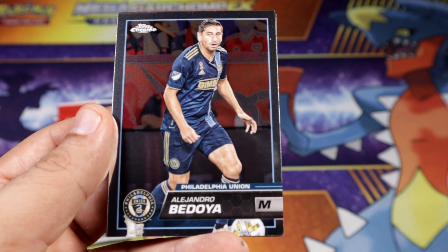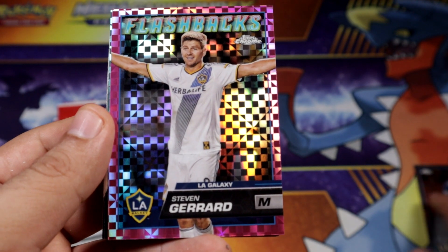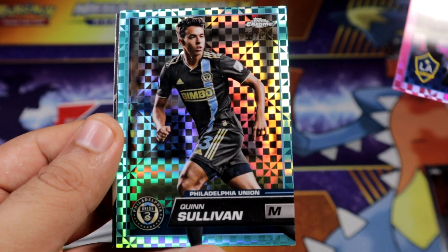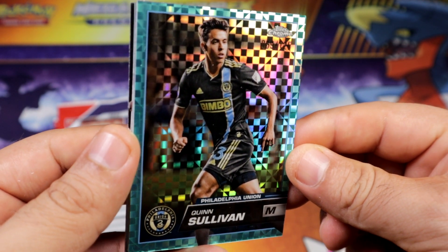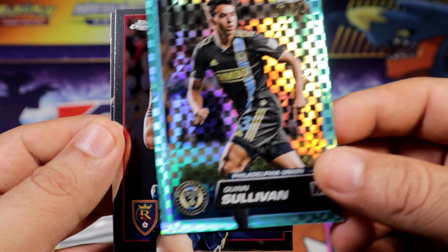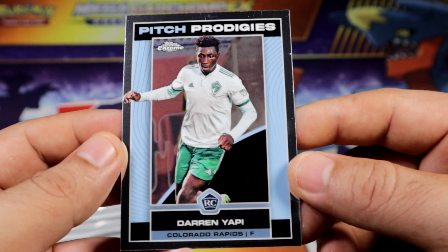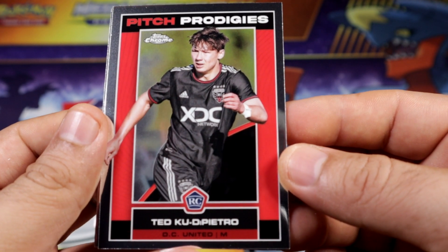We're gonna start with the hobby box. There's our first pink Steven Gerard flashback for LA Galaxy — pretty nice, very nice! It's right there on top, 69 out of 125. Alright pretty cool. That's what I like about MLS Chrome, always giving you one parallel card. Pitch Prodigy, Ted.